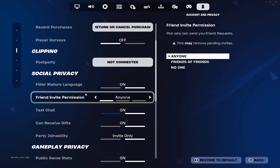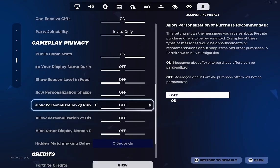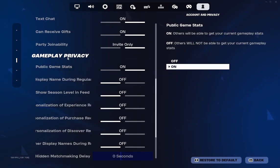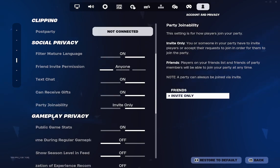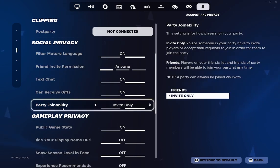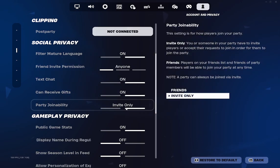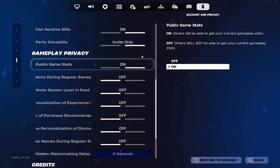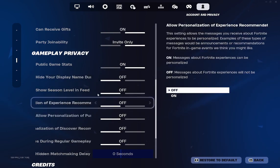After you click apply, you want to scroll all the way down to where it says gameplay and privacy and social privacy. You first want to make sure in social privacy that you can receive gifts and party is invite only. Make sure you copy these settings. For gameplay privacy, just make sure public game stats are on and show level in feed is off.